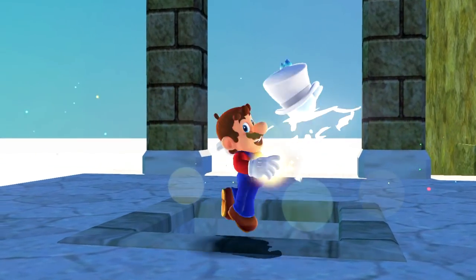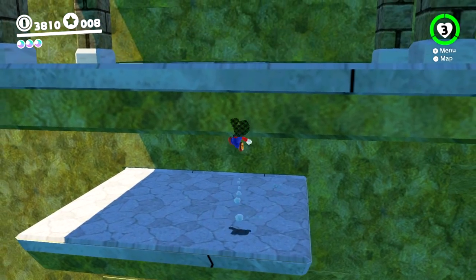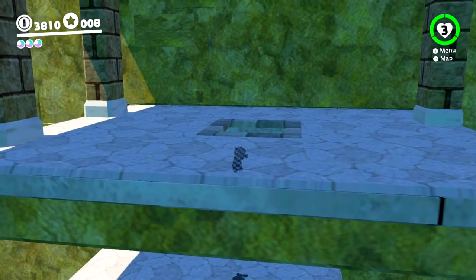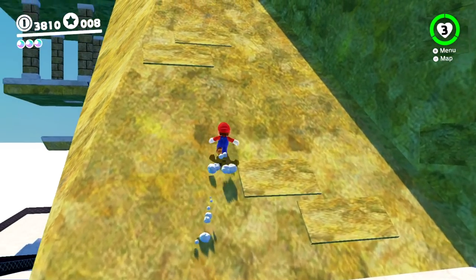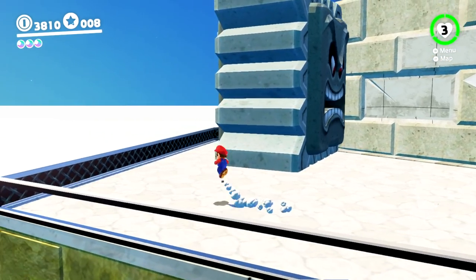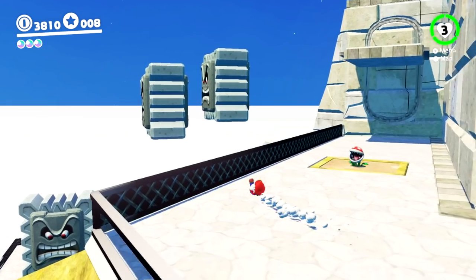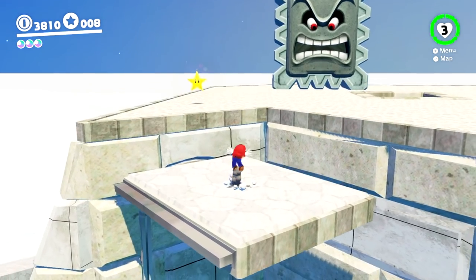It teleported us down — what the heck? We got the moon regardless, that's moon number four even though it says three. We just didn't collect one of them before. We can literally just run right up this. These guys look kind of weird, they're just going inside the ground. As long as we don't get smushed by them, I'm chilling.